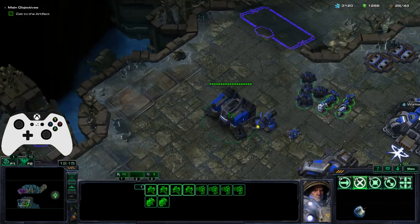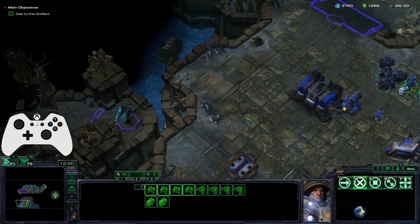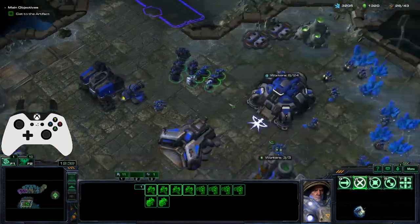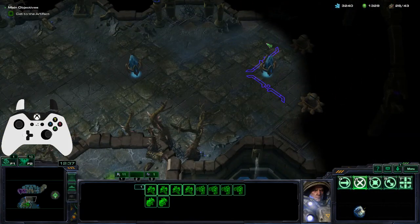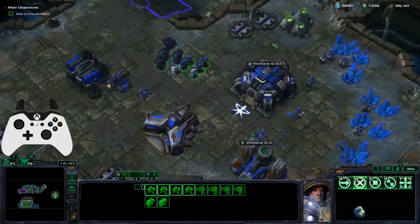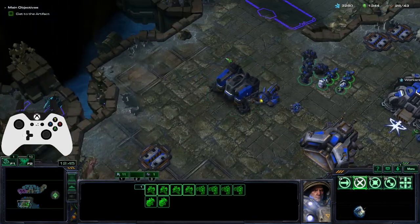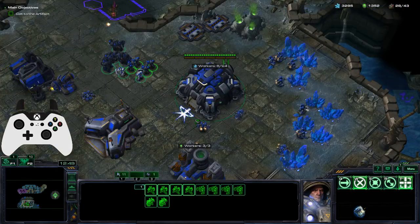Moving on to locations — locations are handled in the exact same way as control groups, but bound to left on the D-pad. While holding left, you can use control and a direction to save a location. So that's location 1, location 2, location 3, and so on. Left and Y is your base camera, which takes you straight there and cycles through if you have multiple bases.